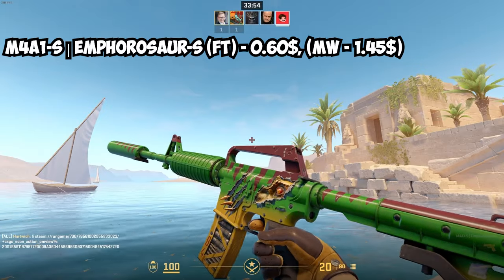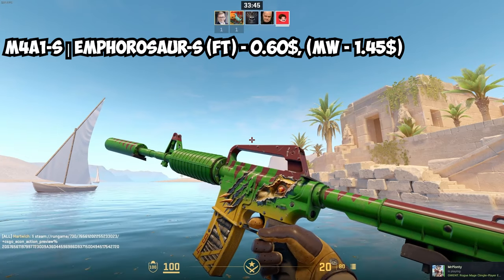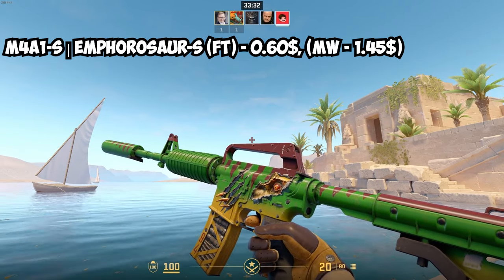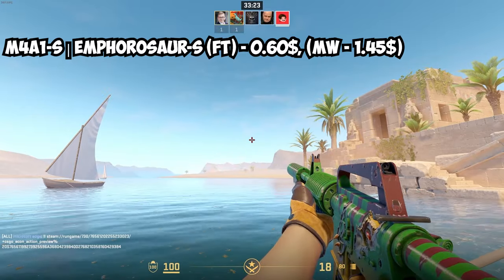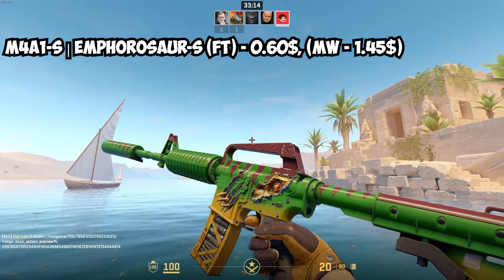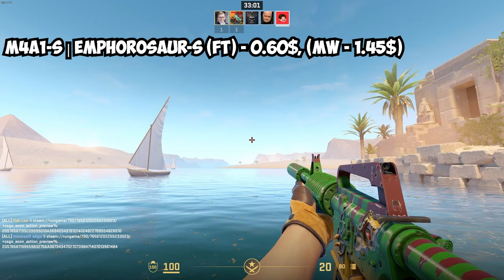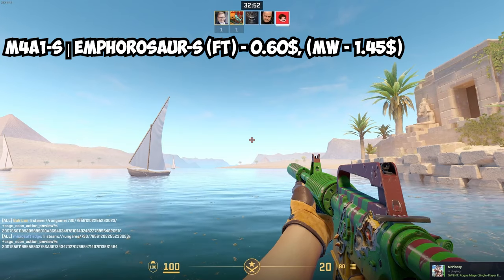For the M4A1-S, the Infosaurs is way more green than yellow, but it does have some yellow and is the best budget option — Field Tested at only $0.60, and Minimal Wear at $1.45, so really cheap. The other M4A1-S is the Golden Coil, which is extremely expensive in good condition. However, you can get it in Battle Scarred for $33.75 or Well Worn for $40.80. It fits so incredibly well with these gloves — it looks insane. But don't expect a good condition unless you're willing to pay hundreds. If you don't have the budget, go for the other one at around one dollar.